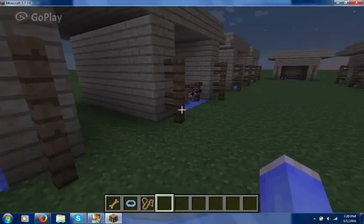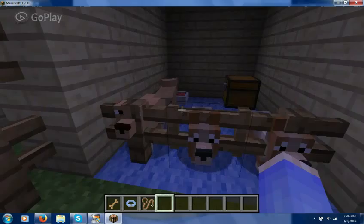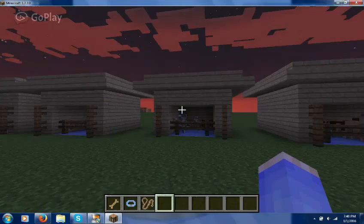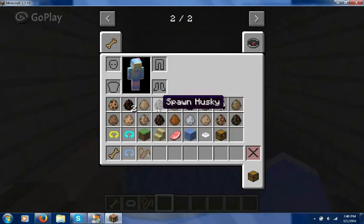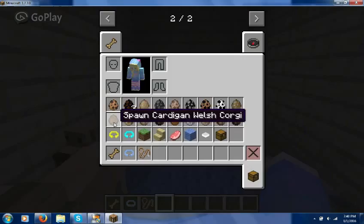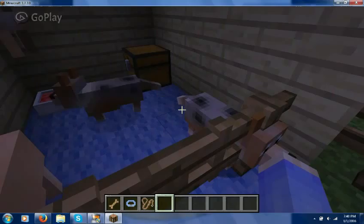I love this mod so much because instead of just the normal wolf, you get a ton of options to expand the animal kingdom. This is the Golden Retriever. I didn't want to spend too much time making the shelters so I put some of the animals together. We also have a Welsh Corgi here - this is the beautiful Welsh Corgi. They are so cute, adorable, and super awesome.